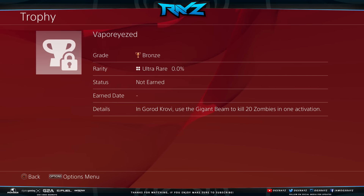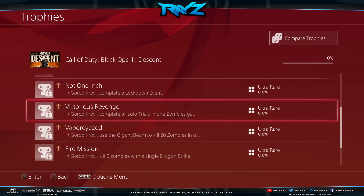Vaporized in Gorod Krovi: use the giant beam to kill 20 zombies in one activation. What is the giant beam? Interesting — it's probably gonna be a trap, honestly.